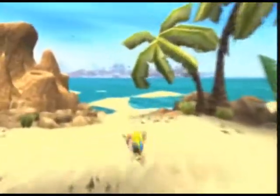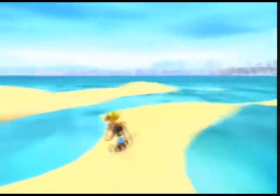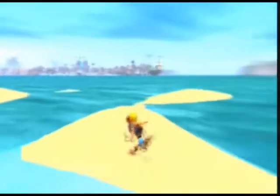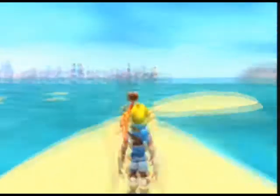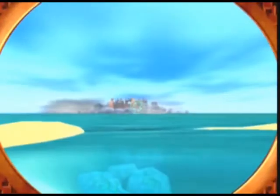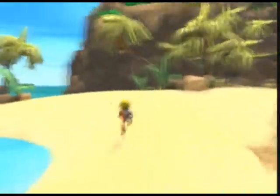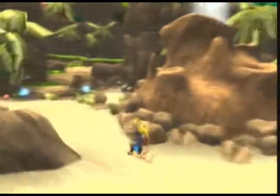Without a doubt the coolest thing about Jak and Daxter is the huge sense of exploration it gives you. If you can see anything on the map you're pretty much able to just go over there and explore. Over there, that island, we're gonna explore all of that later. And there's Misty Island where the opening cutscene took place. We're gonna go over and explore that as well. And the world is just so pretty to look at.